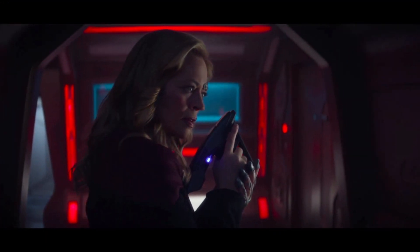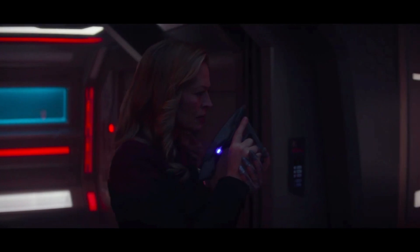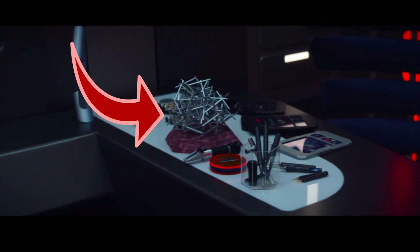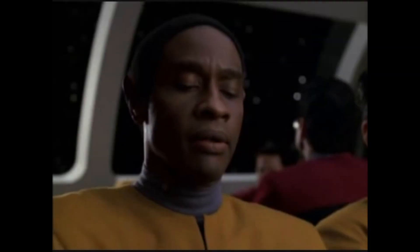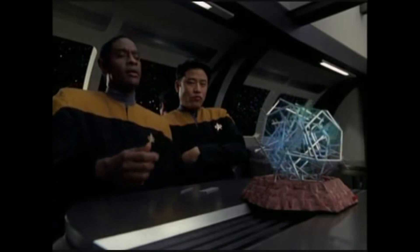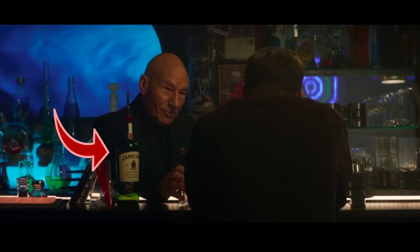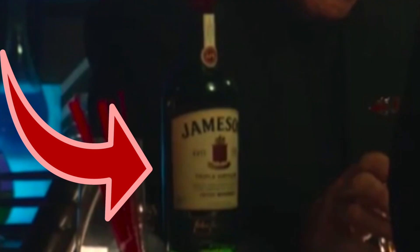In the scene where Seven of Nine investigates the quarters of Ensign Foster, we see a nod to Star Trek Voyager. On the table you'll notice a Kal-To game, which is a Vulcan game that Tuvok used to play on Voyager with Harry Kim, Seven of Nine, and Icheb. Also in this scene, that's a bottle of Jameson whiskey right there.